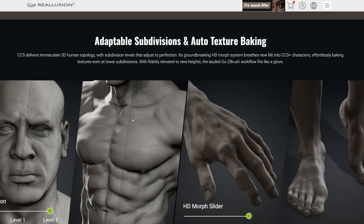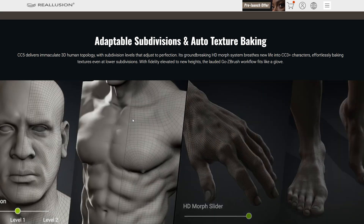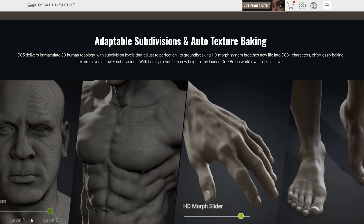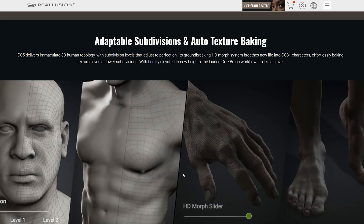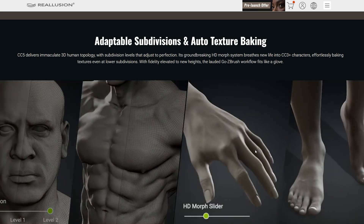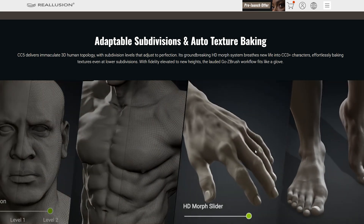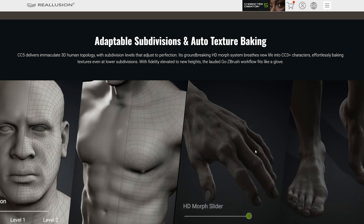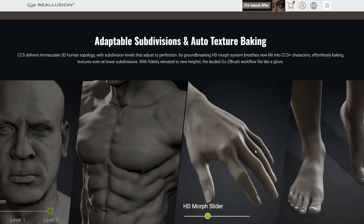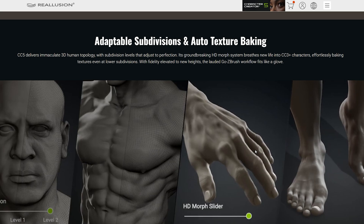First, we have a big upgrade in mesh subdivision with the ability to switch between different levels. This is super important when you want to add details without messing up the shape of the character — so veins, muscles, sharp lines, everything will look much better. In CC4 you can already bake textures to optimize the character before export, and now it seems this will become even simpler and more efficient.